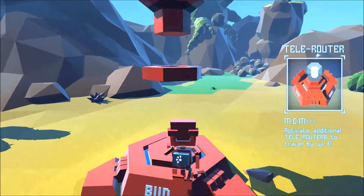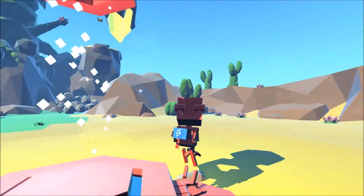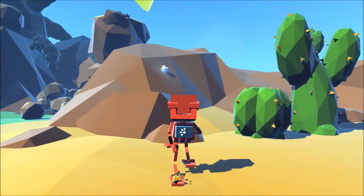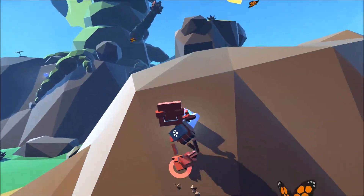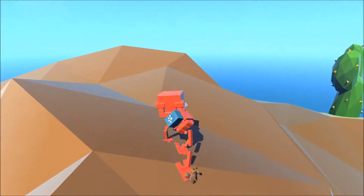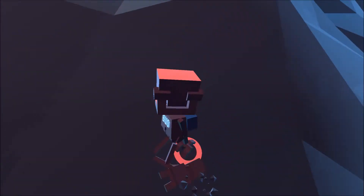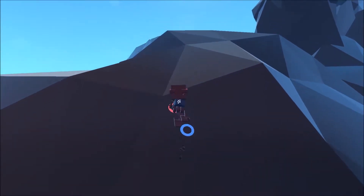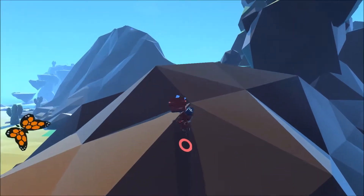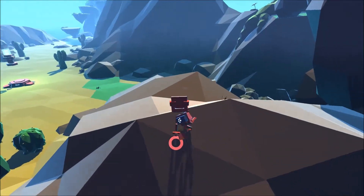Activate additional tele-reaches to travel by Wi-Fi. I'm not sure how you travel by Wi-Fi, but there's one of those again. This game is pretty, though. Stop falling over, I'm holding backwards. Stop falling down the hill. He moves a bit faster than I'm used to in a lot of games.